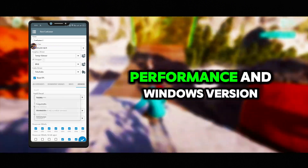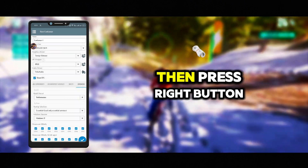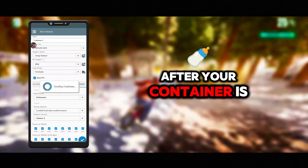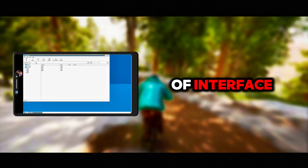Under Advanced Settings, set the preset to Performance, set the Windows version to Windows 11, and click on all CPUs. Then press the right button. After that, the container will be successfully created. Open the container and you will see this type of interface.